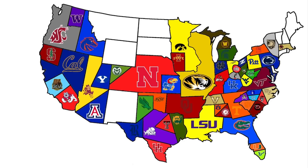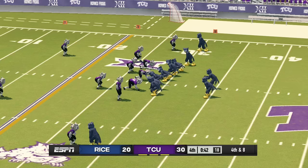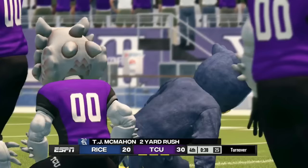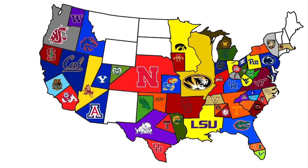Rice plays their first game heading east to face TCU and the Horned Frogs. On a big fourth and eight with 42 seconds left, Rice runs a read option and gets stuffed. TCU survives once again and picks up a piece of land — TCU is taking over almost all of Texas.